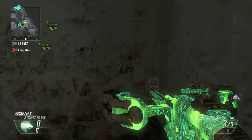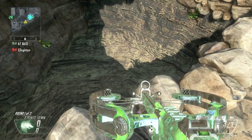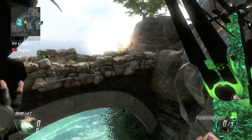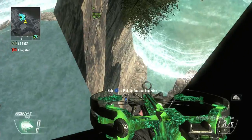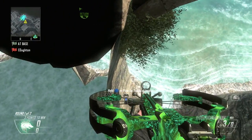All you're gonna want to do is come to this spot on Yemen, hop up on the little rail, crouch, and then aim at this little crack. Once you're aimed at the little crack, you're gonna sprint jump and turn around and shoot your crossbow. Just be careful because you can fall off really easily.